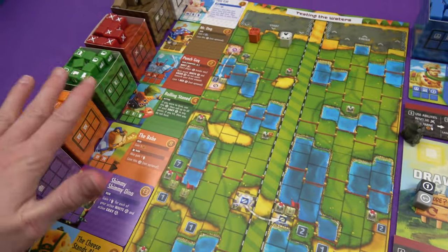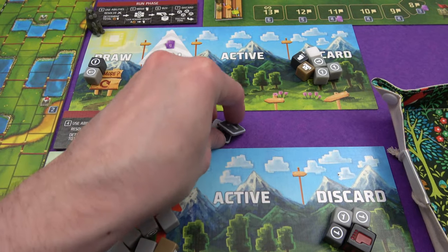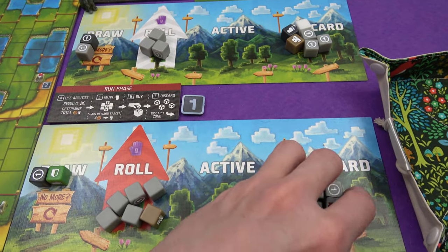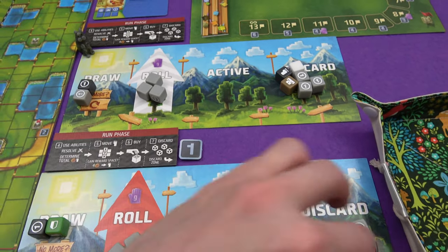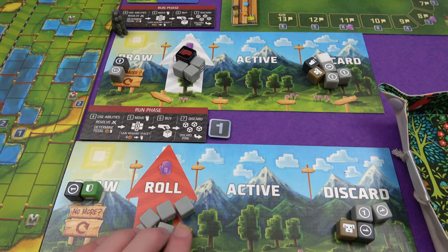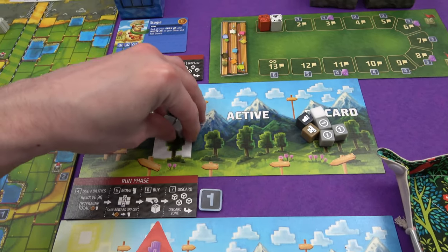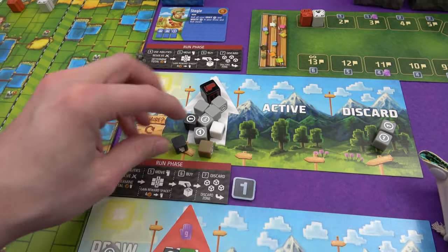Unless something matters — like someone buying the last die — you can just go at the same time. I bust, but I do have three coins. I'm going to spend two of them and buy a Mr. Dog, so I've still got one left over. New round — Marty needs the first player die. I've got eight dice and I'm going to bring in Mr. Dog. Marty has got nine dice. Let's go again.